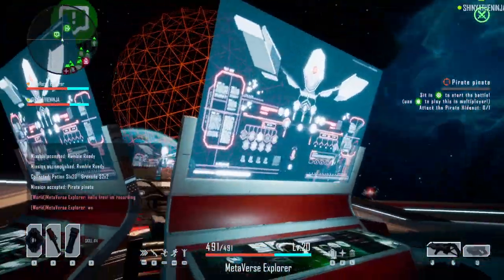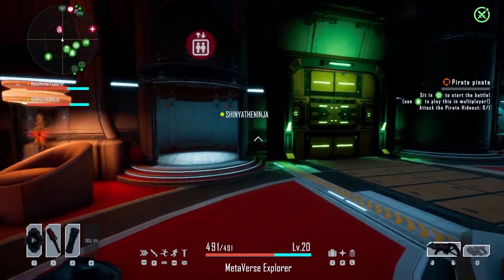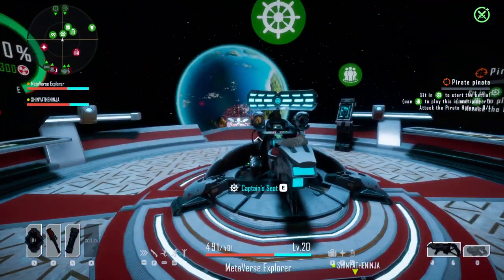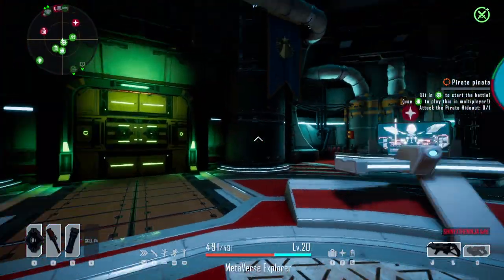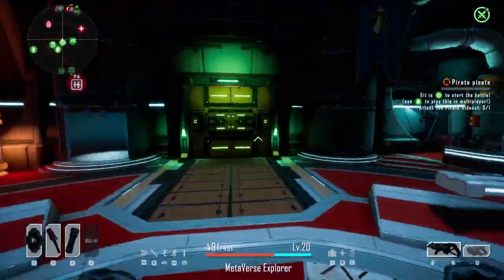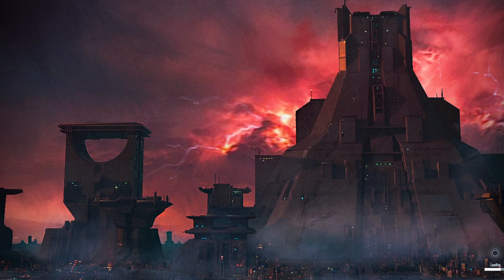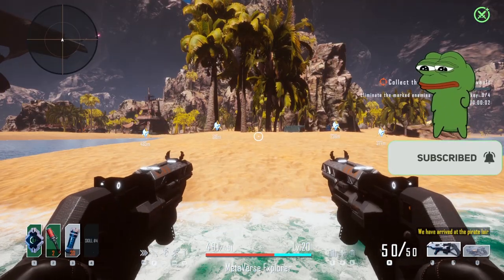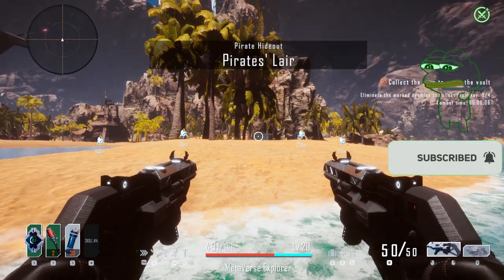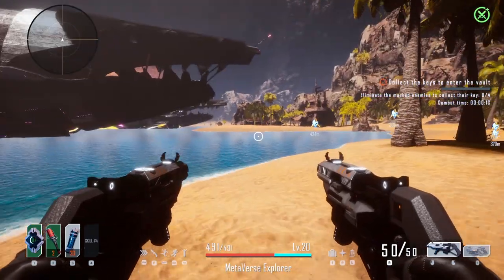Kill in a survey — very nice already. Let's go ahead and start this. Current lair is hidden and is nearby a meteorite belt — should we attack it? Press this to play in multiplayer. Let's go ahead and do this ourselves — normal mode. We have reached the pirate's lair. This is the pirate's lair. Eliminate the marked enemies to collect their key. Combat time is at 10 seconds and there are four enemies to kill. Let's go ahead and start.